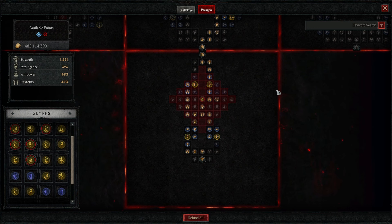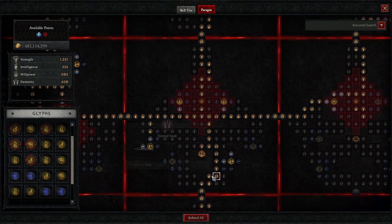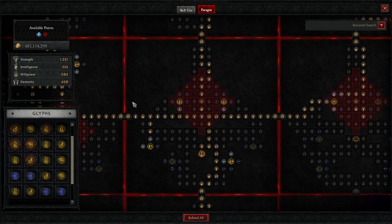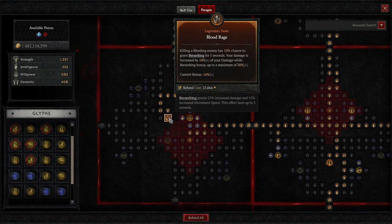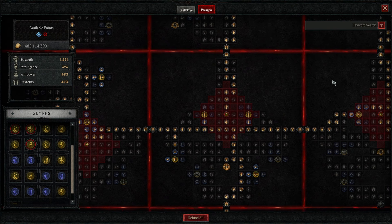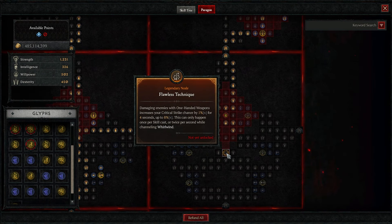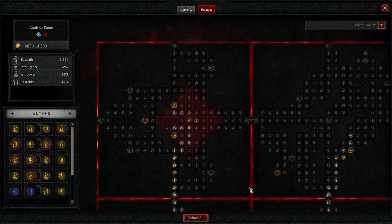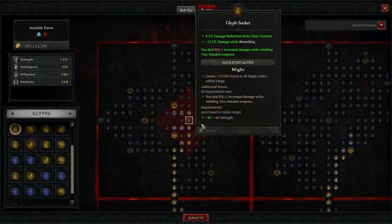The paragon system is quite similar to my other bleed builds, but I have put in some different glyphs. Exploit, wrath, and revenge are still in there, and I added might, ire, and executioner. For more damage reduction we can swap a glyph to territorial. I play the blood rage node again here, so I also tempered berserking damage on two items.